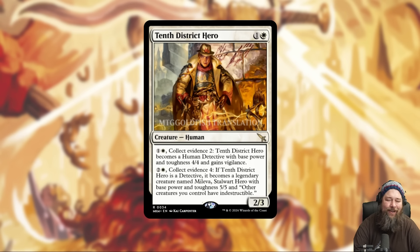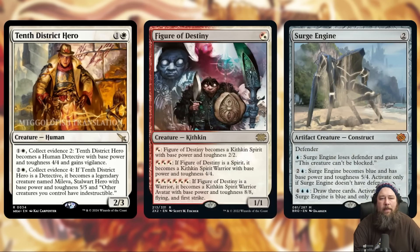We also got Tenth District Hero, and I'm not sure if this is one of the most busted aggro cards I've seen or if it's absolutely unplayable. It's a two-mana 2/3 Human. You can pay one and a white and collect evidence 2 to have it become a 4/4 vigilant Human Detective. And then once it's a detective, you can pay three, collect four evidence, and it becomes a legendary creature named Melinda Starwalt Hero with base power and toughness of 5/5 that gives your other creatures indestructible. Comparing this to Figure of Destiny — or more exactly to Surge Engine — it's a two-mana Figure of Destiny style card. The question is whether the decks that want it, probably white-based aggro or human decks, can get evidence into the graveyard consistently enough to make its ability work. Without the evidence collection requirement, I think this card would be pretty busted.